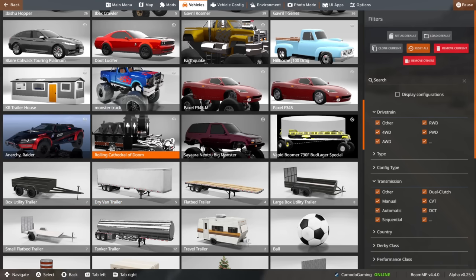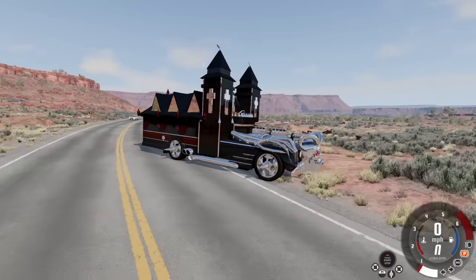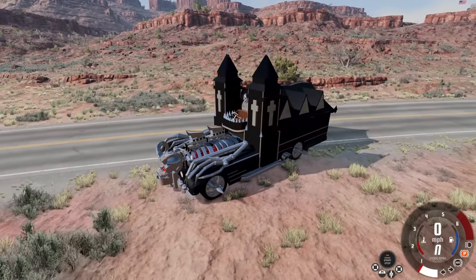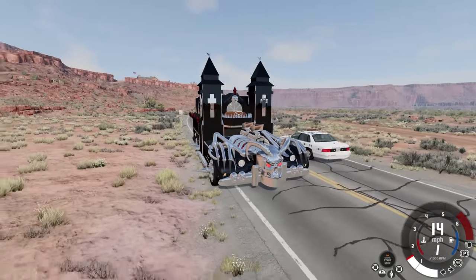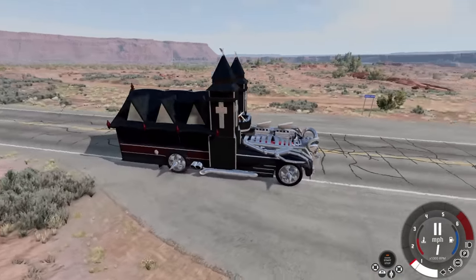So we're gonna change gears here and go to something that — I don't know why I downloaded it — it's called the Rolling Cathedral of Doom. It probably is... I don't want to say it's useless, but I don't know what you would use it for besides looking at it. Here it is. It is probably the ultimate hearse. Is it a church too? Can we go in there and have some sort of memorial service? Now that I think about it, I need to actually get in contact with my lawyer about a will, because if one of these kind of exists, I want it.